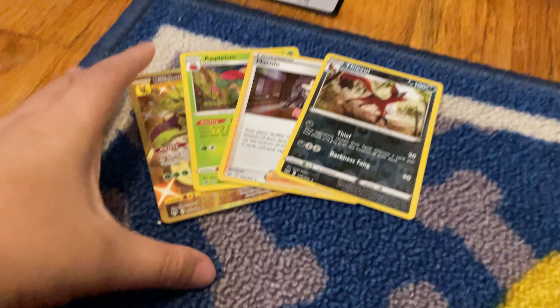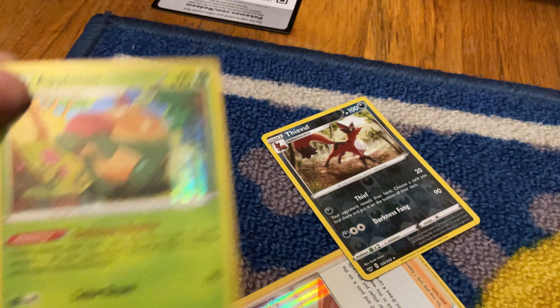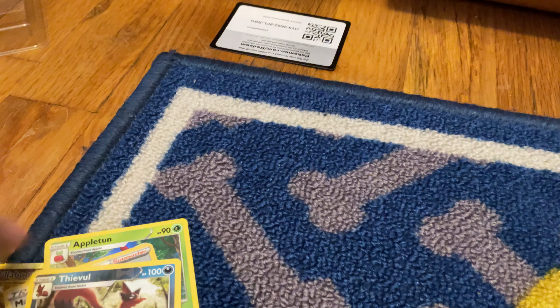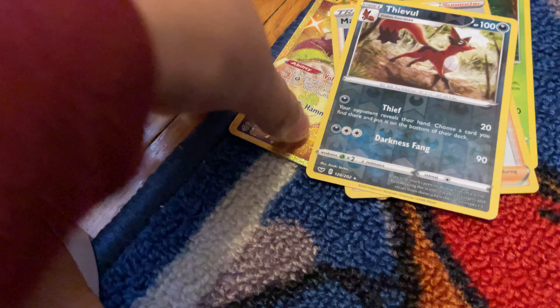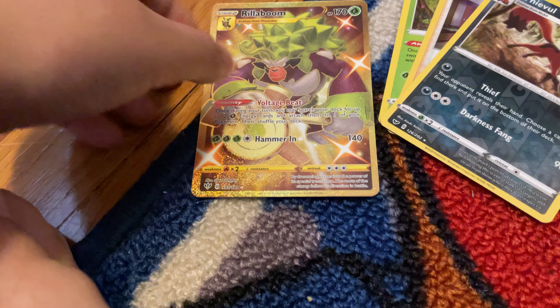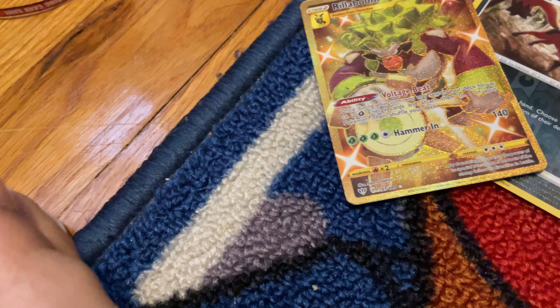So these are the main cards we got: golden Rillaboom and Appletun. In the white tin I got a Hyper Rare, and in each of these I got at least one secret rare — a Hyper Rare from the white Pokéball tin. I need to buy more of these!